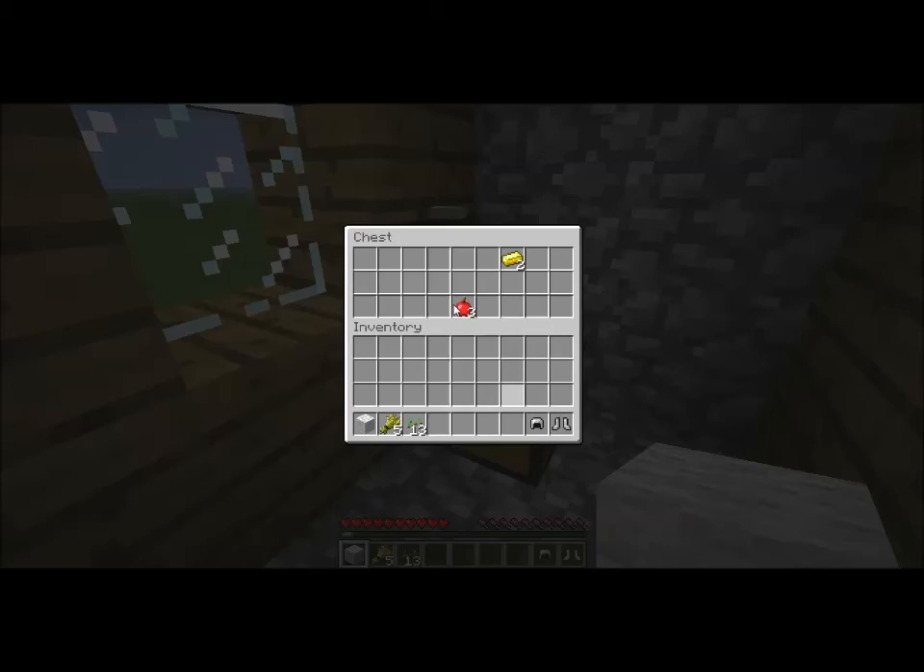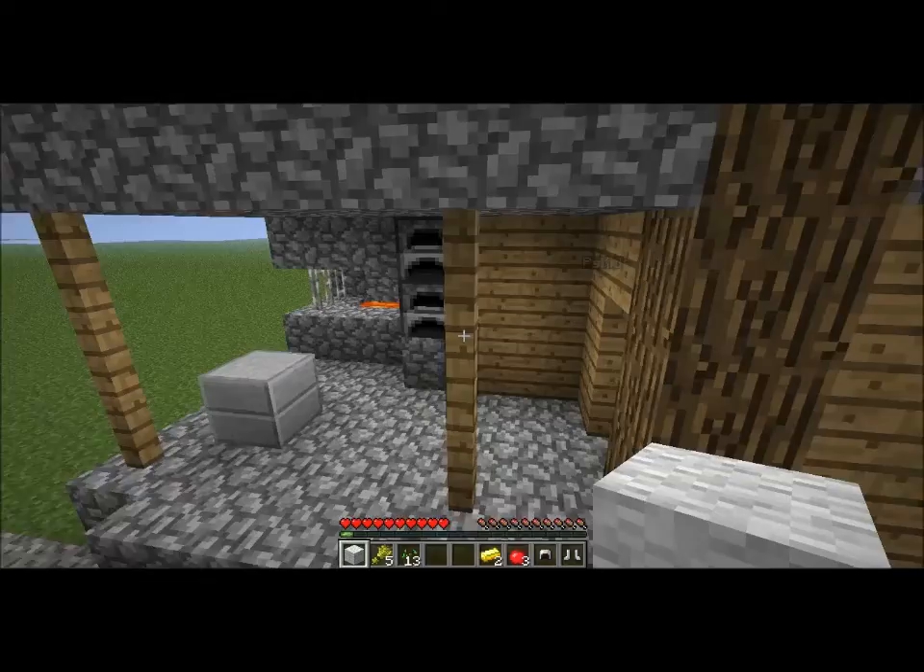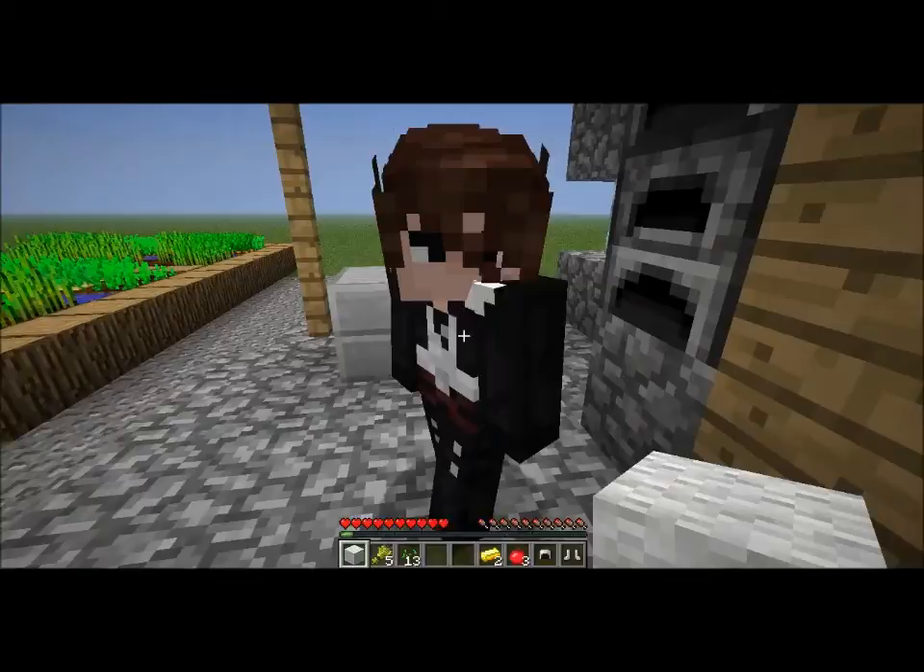The first part is gathering resources from a lot of different villages, and most of that involves looting blacksmiths, because they always have cool stuff in their chests. Iron helmet, iron boots, three apples, and two gold. Gold's pretty useless, but everything else is great. Five iron ingots, iron sword, and three apples. That's pretty awesome.